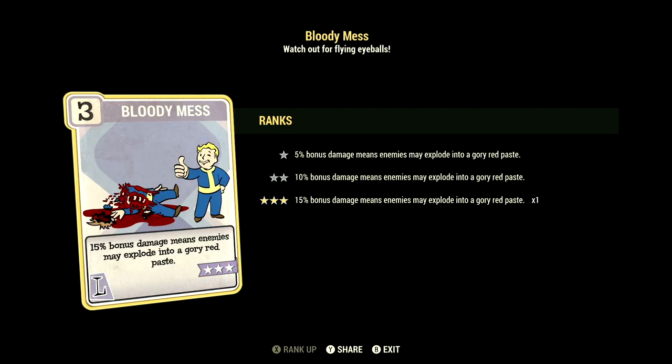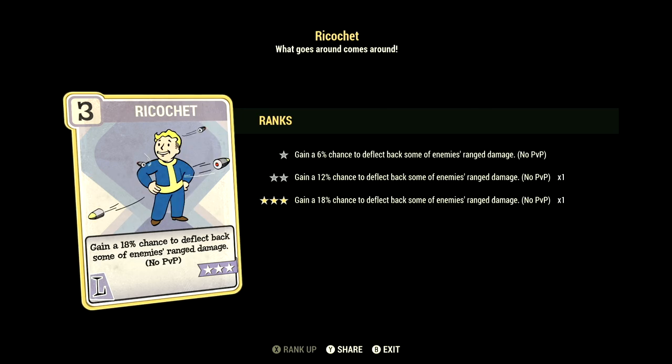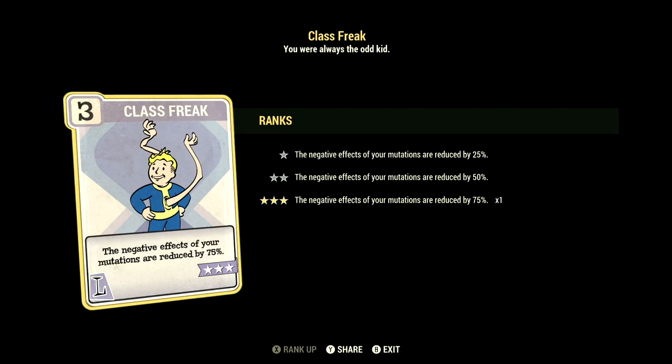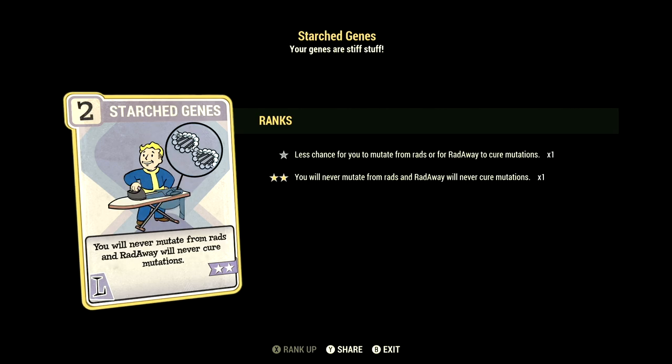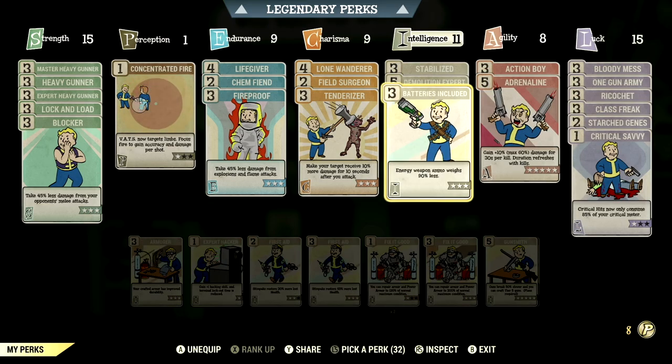Over in Luck, we have 15, so we can have Bloody Mess maxed out — 15% bonus damage means enemies may explode in a glorious red paste. We have One Gun Army maxed out — heavy guns gain a 12% stagger chance and a 12% chance to cripple a limb. We have Ricochet maxed out — gain an 18% chance to deflect back some of your enemy's ranged damage, no PvP. We have Class Freak maxed out — negative effects from mutations are reduced by 75%. We have Starched Genes maxed out — you'll never mutate from rads, and Radaway will never cure your mutations. And we have Critical Savvy at 1-star — critical hits now only consume 85% of your critical meter.